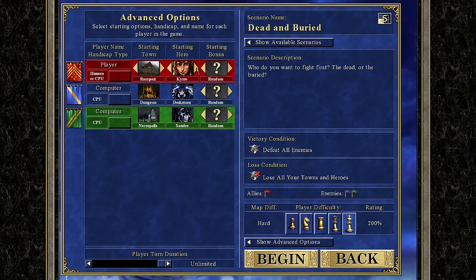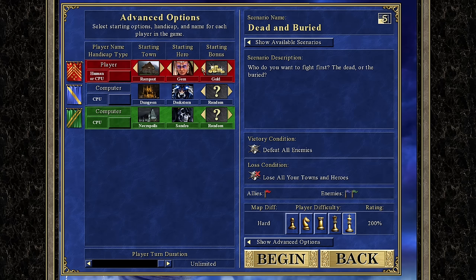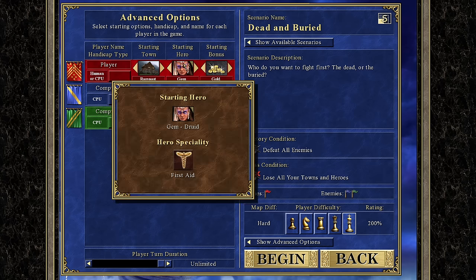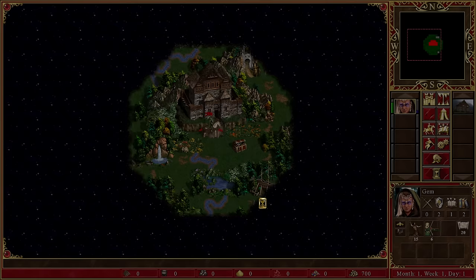I like to go for a unique starting hero each playthrough, so we're going with Gem because she starts with a free first aid tent and the first aid skill. It's not very good, but it's more useful on a small-sized map. We'll go with the gold starting bonus to help make up for our lack of resources. Dead and Buried — who do you want to fight first, the dead or the buried? The dead in Acropolis and the buried in Dungeon. Let's jump in.